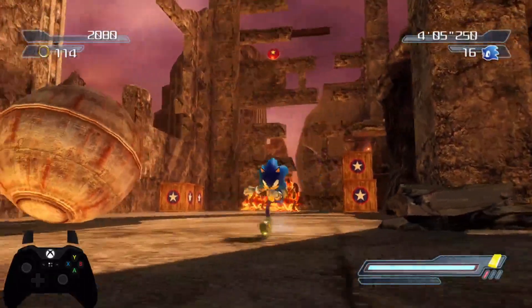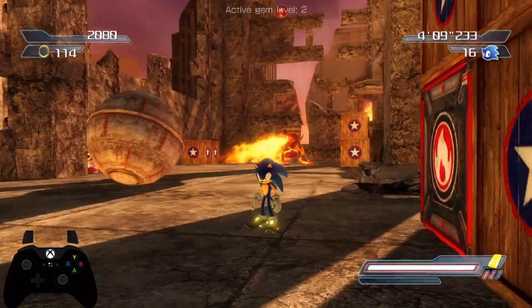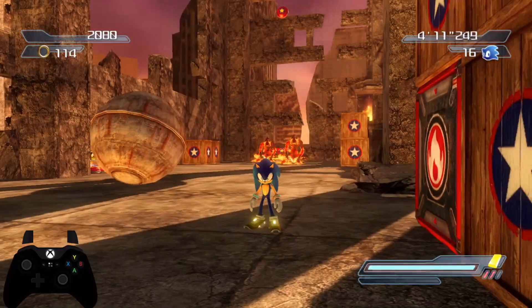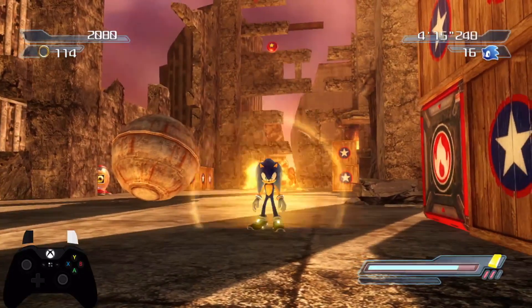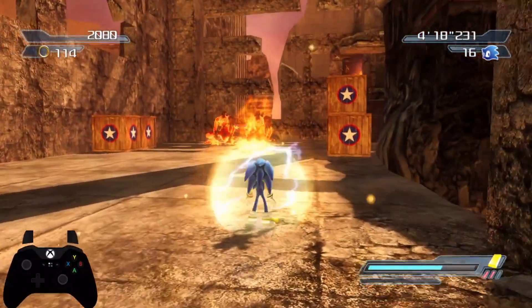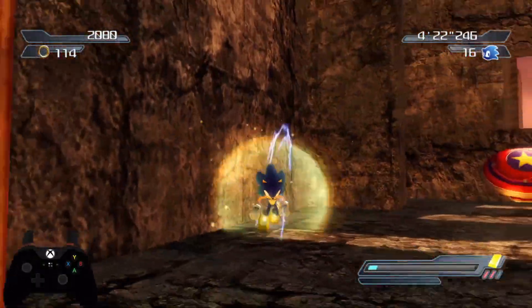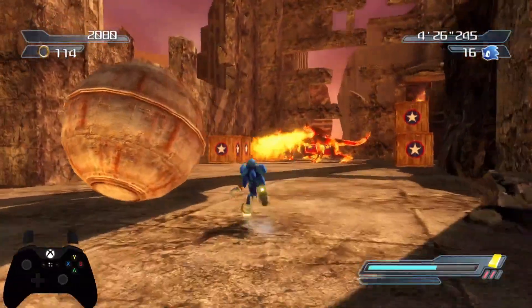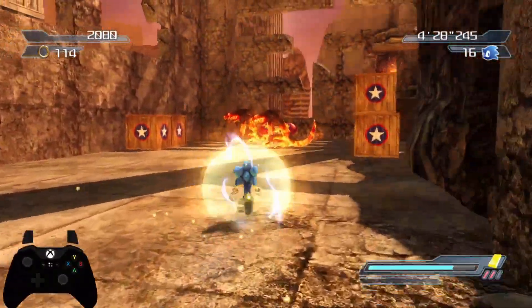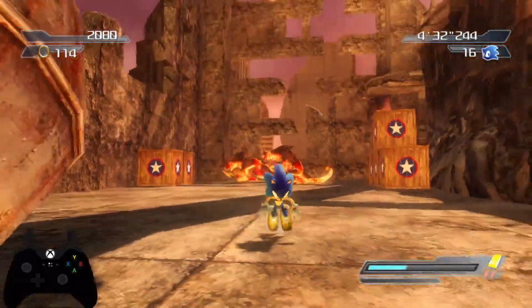Now, I am going to be using a debug mod to level up the gem here, just for demonstration purposes. Normally you have to defeat enemies in order to level up the gem. But at level 2, all it does is it increases the efficiency. So as you can see, as the gem is active, the drain is a lot slower. And I'm not entirely sure, but I believe it also increases the resistance against enemies, so you can take more hits by just running into these guys than you could at level 1.